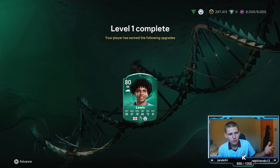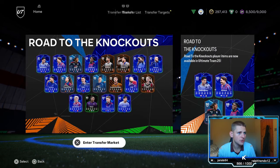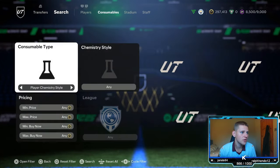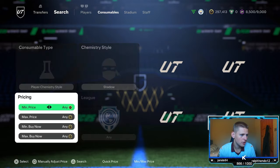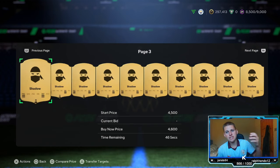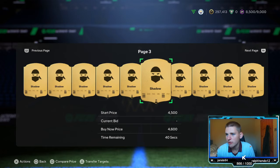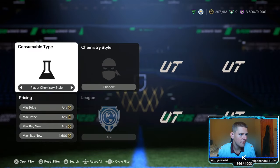Let's go to transfers now. Basically, any player with a shadow is just worth more. If you go to consumables, then play styles — sorry, chem style — and then go to shadow, you'll see shadows are really expensive. They're literally nearly 5k, which obviously means if a player's got one of these on, they're going to be worth more. It's just how it works because it adds a decent amount of value.